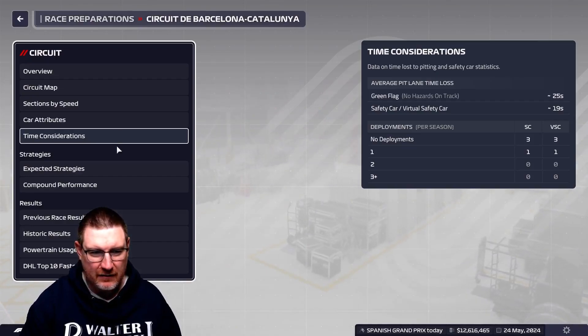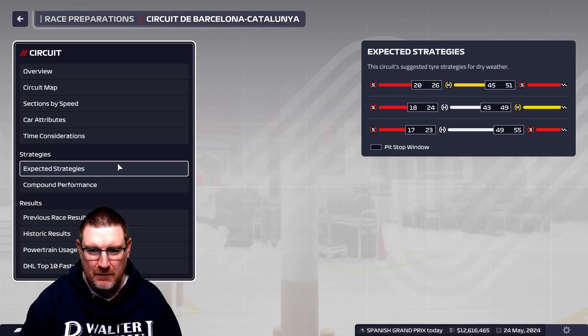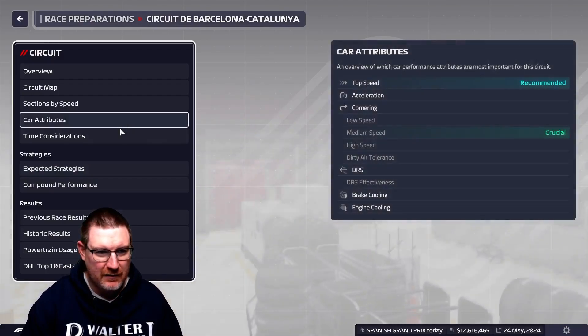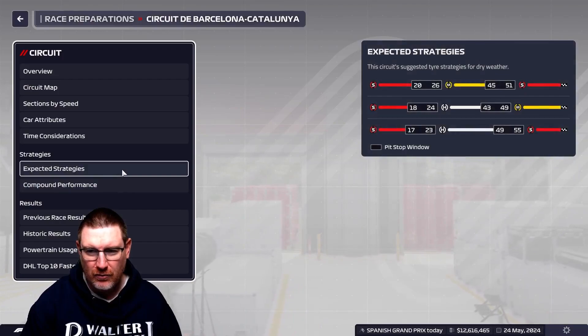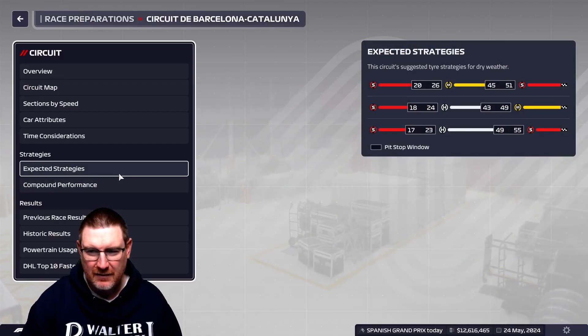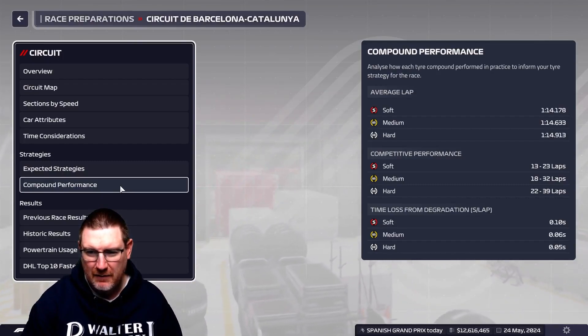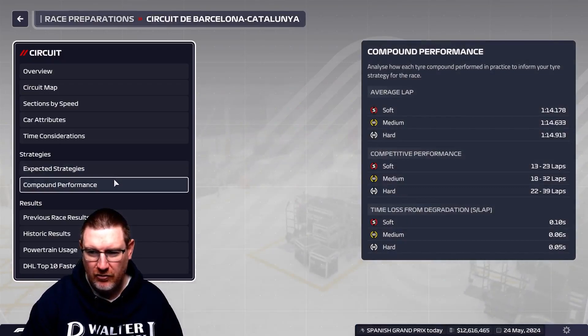The safety car saves you about six seconds on a pit stop. Expected strategies: a two-stop soft, medium, soft is the preferred way to go. But I'm thinking — is that going to be marginal? The soft can do 23 laps maximum, so I'm wondering whether to do medium, medium, soft instead. The hard tyre is actually not a bad tyre in terms of degradation, and there's only three-tenths of a second difference between the hard and the medium. I wonder if soft, hard, soft might be an interesting way to go.